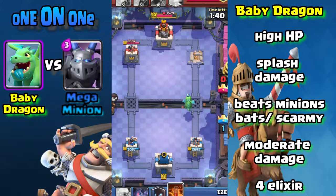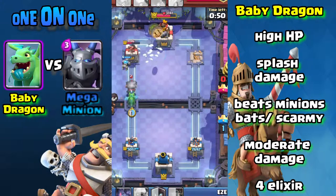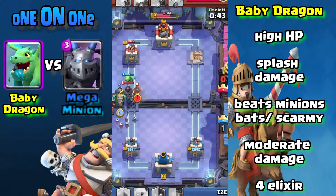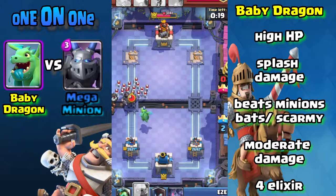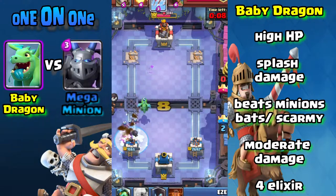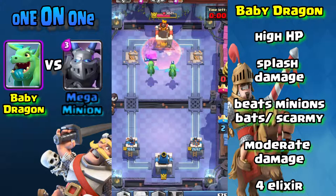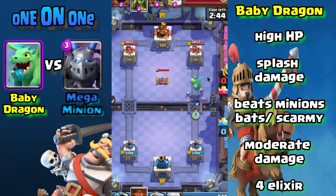When I say good defensive troop, I mean it's able to hold off enemy troops long enough for you to put another card in. Baby Dragon is pretty good at that, so it's solid on defense. It does splash damage, so it's able to take on an entire Minion Horde, Bats, Scarecrow — all these different cards. It does moderate damage though, so it's not going to take out a tower by itself. It's definitely a support troop, and at four elixir, that's kind of expensive for a defensive support card.